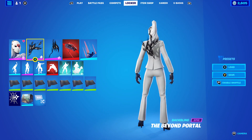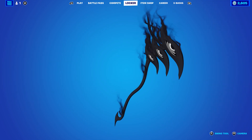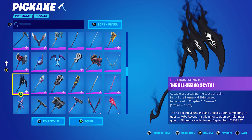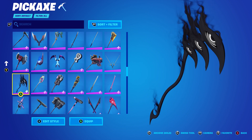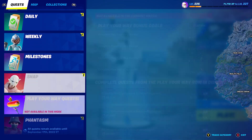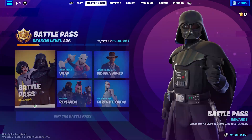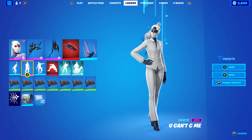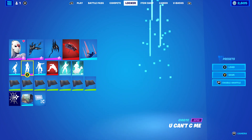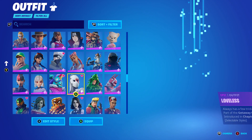The next Club combo uses the Beyond Portal back bling with the All-Seeing Scythe pickaxe, which is basically the newest Fortnite level-up token pack for this season. If you pick up that pack and complete 28 levels — having done all 14 of the challenges — you'll have this pickaxe. The wrap I decided to use was Spoogeyman, because the black-themed wrap was absolutely perfect with the back bling, pickaxe, the black of the gloves, and also the black of the Club mask.